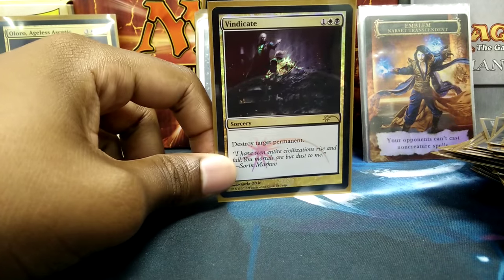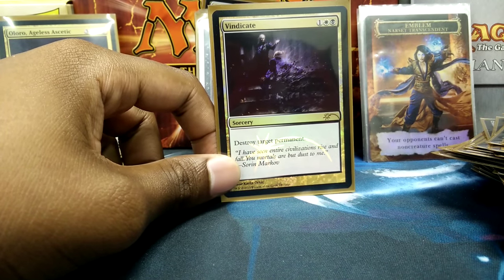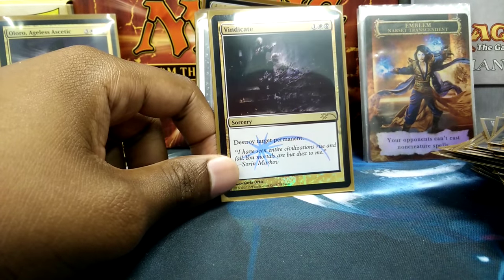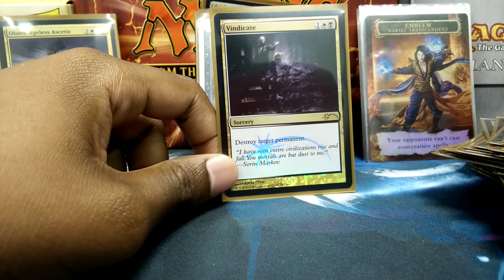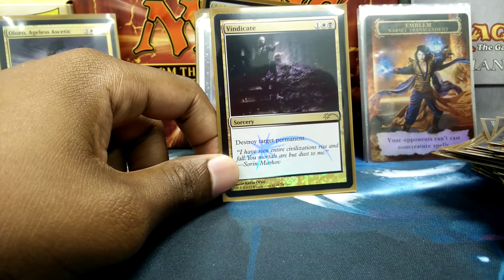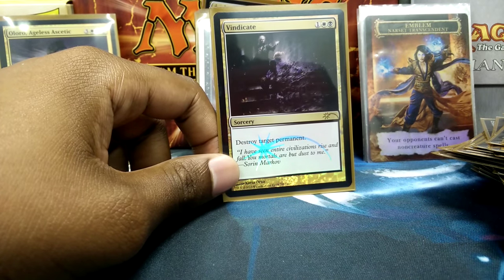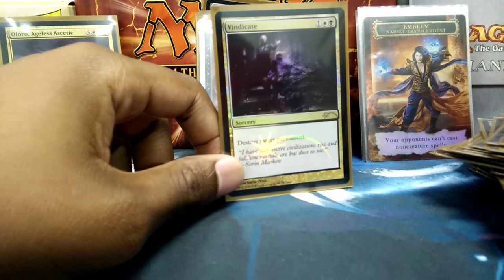Vindicate, because maybe I want to destroy a pesky land, a pesky Planeswalker, or your Commander — it'll definitely take care of that, especially if I have my Infinite Mana combo out or Tamiyo's Emblem, and I can just constantly burn everything down on your side of the field and walk through to win.